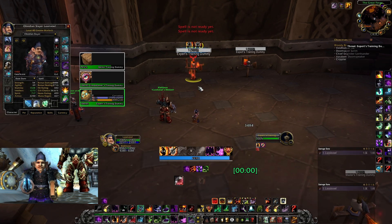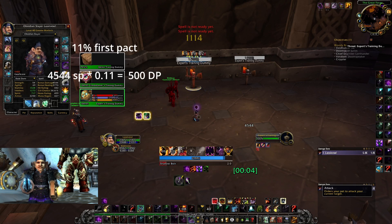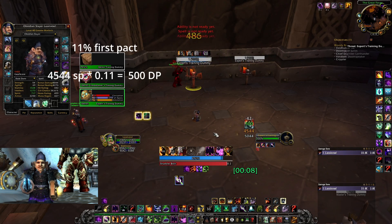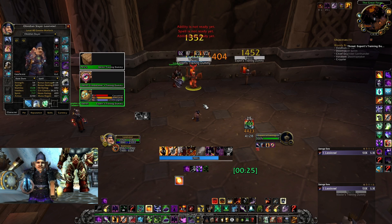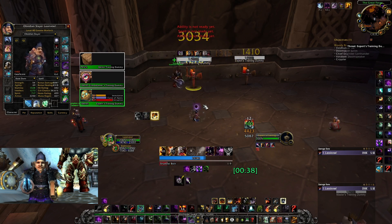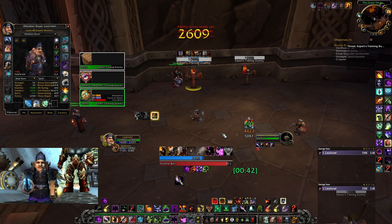Now this pull looks good. Dying Curse and cloak proc instantly and it is our first pact — so a massive 11% of our 4544 spell power, which is 500. We wait for our Flare proc and the buff reaches the 10-second mark, so now it can be overwritten regardless of higher or lower spell power value.